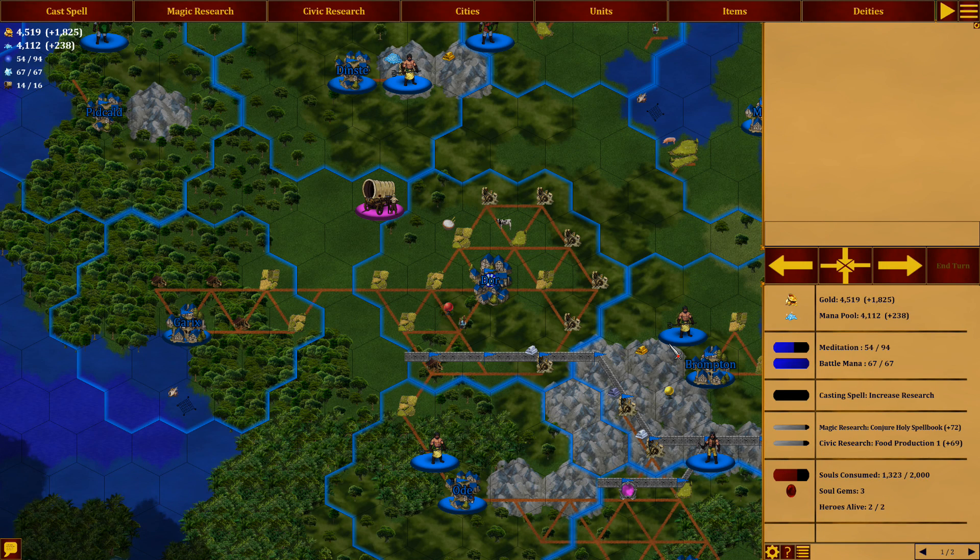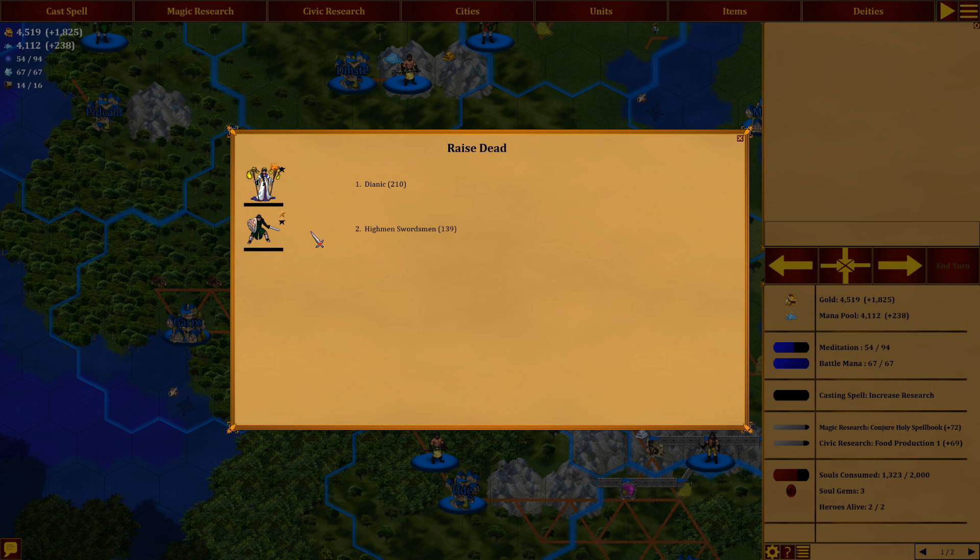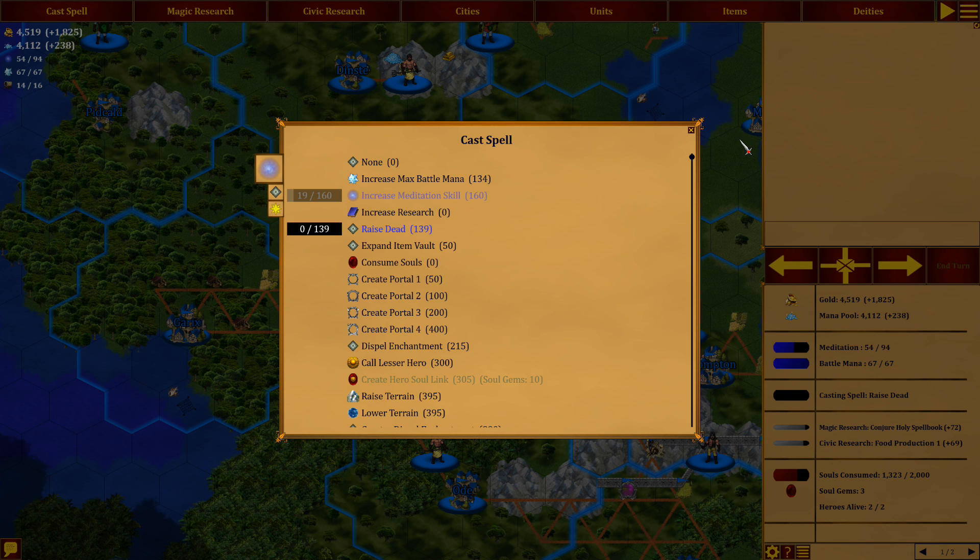Hey guys, and welcome back to DD Empires with Midtime and Tactics. Remember I have three Soul Gems down here, and I'm about halfway done to the fourth one? We don't have to worry about spending those when we bring back somebody from the dead. We'll just use meditation. There's no need to be waiting here for the Hyman Swordsman to bring him back. It's when you make a unit a core unit that you spend a Soul Gem, so we're not going to have to worry about that.